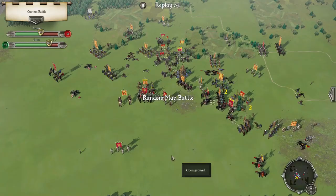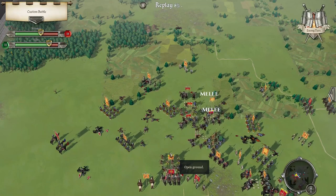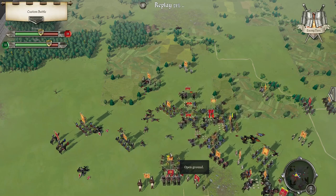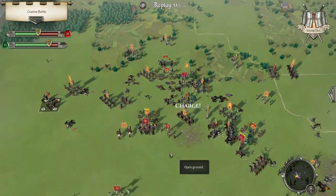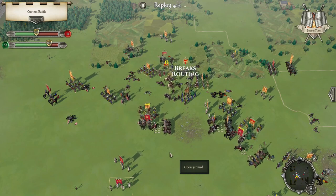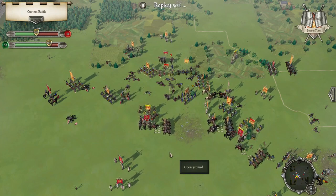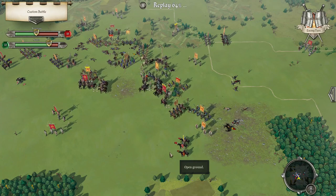Next turn. Still getting mashed. We did one good charge for the Normans here, and that was it. That's another flanker when he pushes back. I don't think I got enough impacts — I would have liked more on the Norman Lancers.